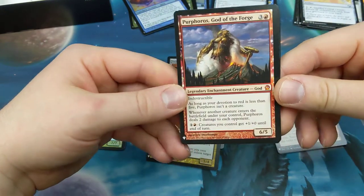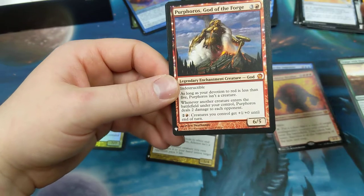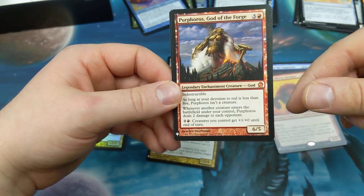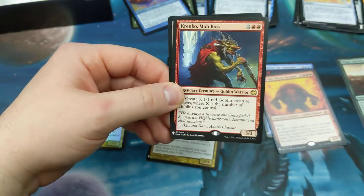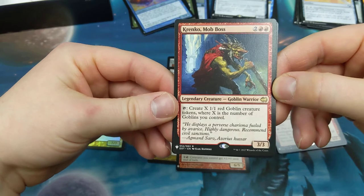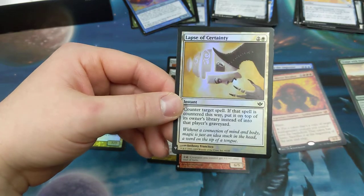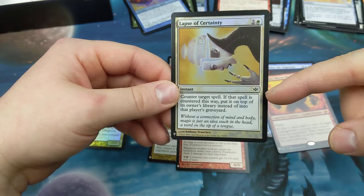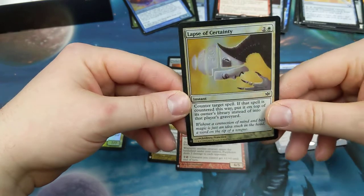Look at him — Purphoros, God of the Forge! One red three other — the good Purphoros. The new one's okay, whatever, we can argue later. Coming out of Theros. Indestructible as long as your devotion to red is less than five, he isn't a creature. Whenever a creature enters the battlefield under your control, Purphoros deals two damage to each opponent. He's a six-five, and for one red and two other, creatures you control get plus one plus one until end of turn — cool. We'll follow it up with a Krenko, Mob Boss — two red two other, three-three. Tap: create X one-one red goblin creature tokens where X is the number of goblins you control. Meh. Lapse of Certainty — counter target spell. This is the card — it's a white counterspell. If that spell was countered this way, put it on top of its owner's library instead of into the graveyard. Counter target spell for white? Yes, we like this card. People never see that coming — he's playing white, I'm good to go. What's he gonna do? Pass? No, I'm gonna counter it dude, and put it back on top of your deck.